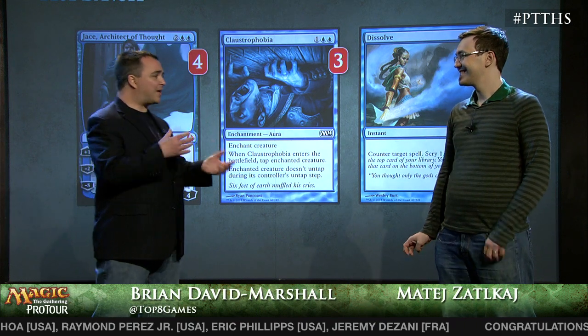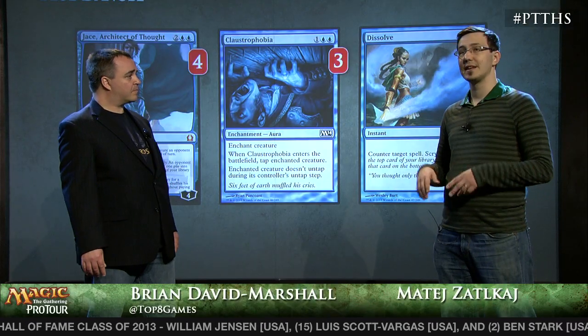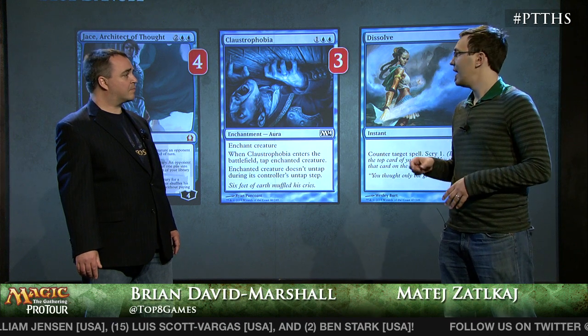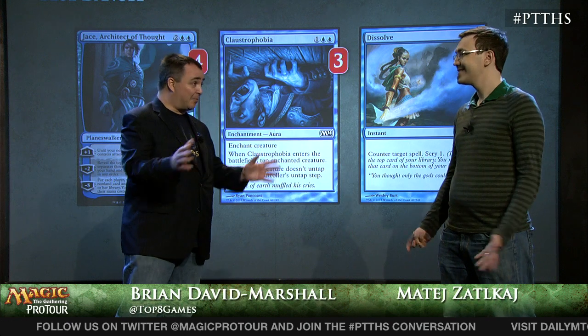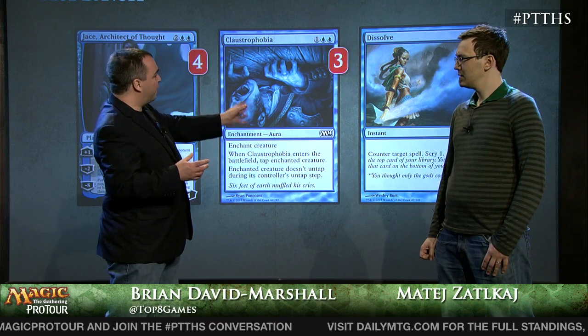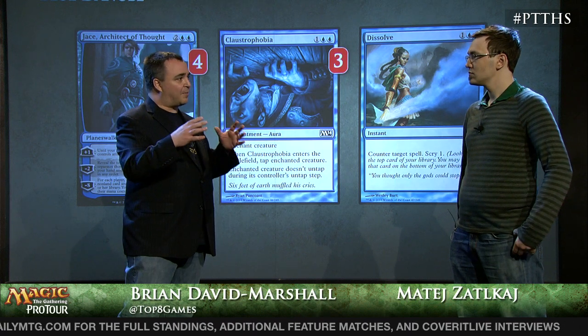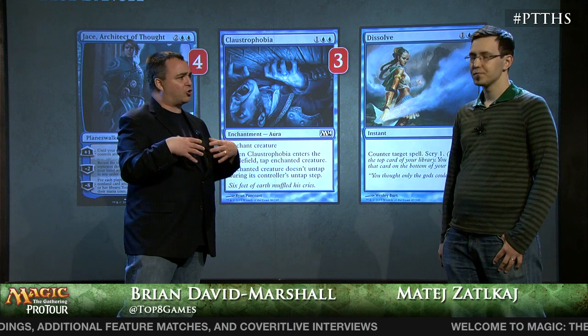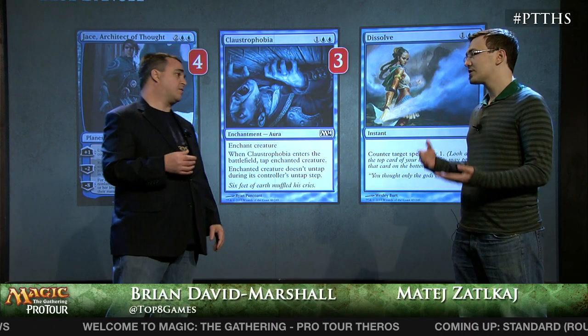Claustrophobia — another card that probably catches people by surprise in your main deck. Claustrophobia is really good, especially against cards such as Boros Reckoner which causes a lot of problems and is very hard to get around. Also against Chandra's Phoenix, Nightveil Specter, and other hard-to-remove creatures. It gives you devotion, it taps any guy — even Polukranos or Arbor Colossus. So it's removal that gives you devotion, which is unbelievably important in this format. And with Dissolve, this deck feels much more like a classic Merfolk deck — aggro-control. You have aggressive early elements backed up with Jace, Claustrophobia, and counterspells. Yeah, it works really well with the plan where in some matchups you become the control deck.